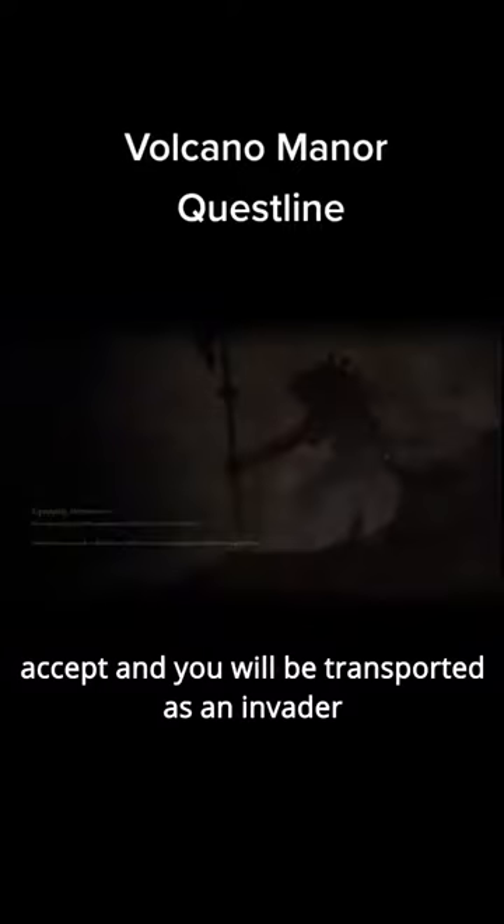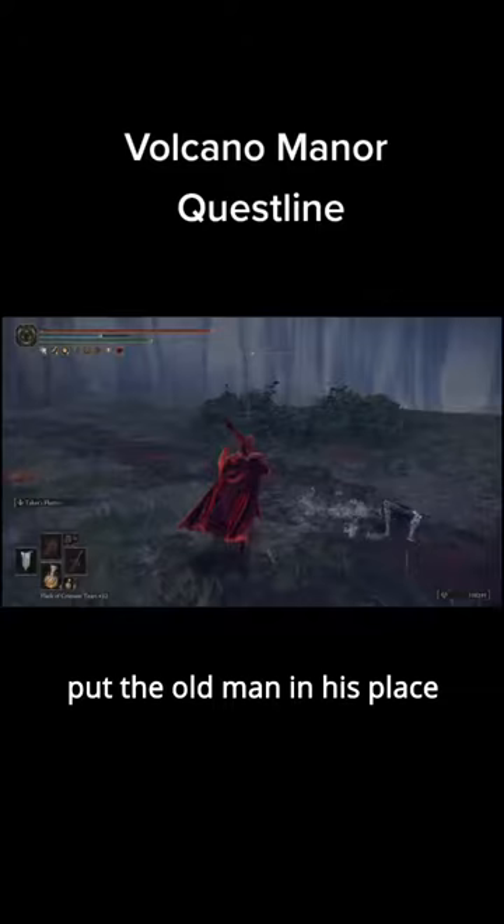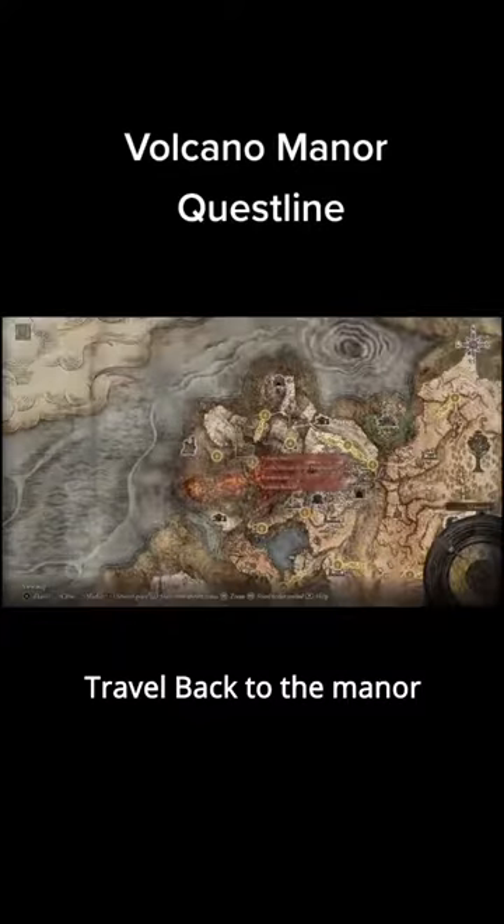Accept and you will be transported as an invader. Put the old man in his place and you will be rewarded the scaled armor set. Travel back to the manor and you will be rewarded the magma shot spell.